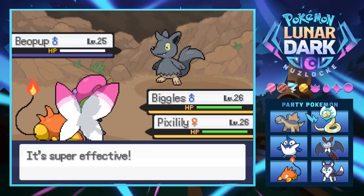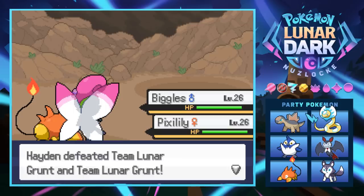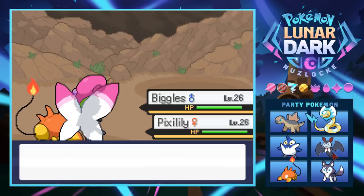Hone Claws could be good to set up at the beginning of gym battles or something, but we defeated the grunts! They call us spoiled little brats and give us a thousand dollars.